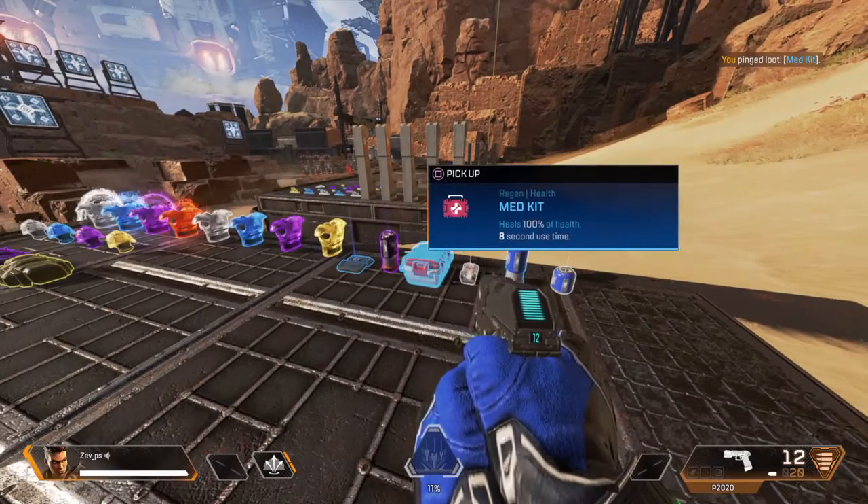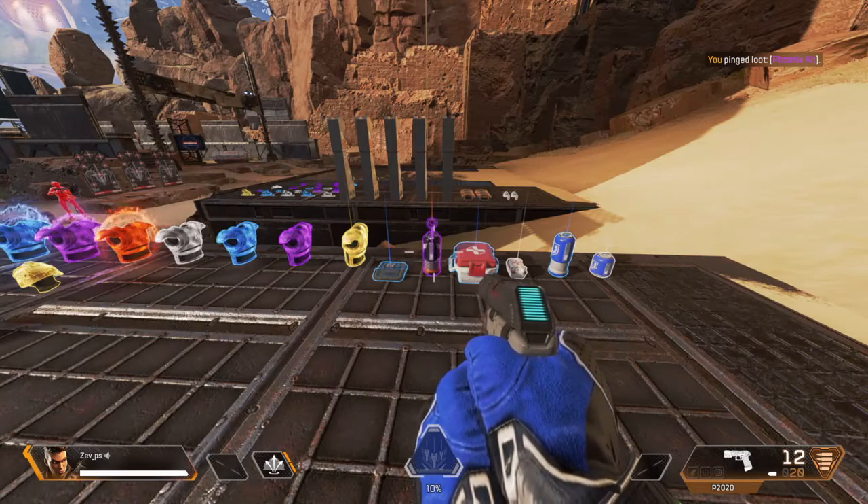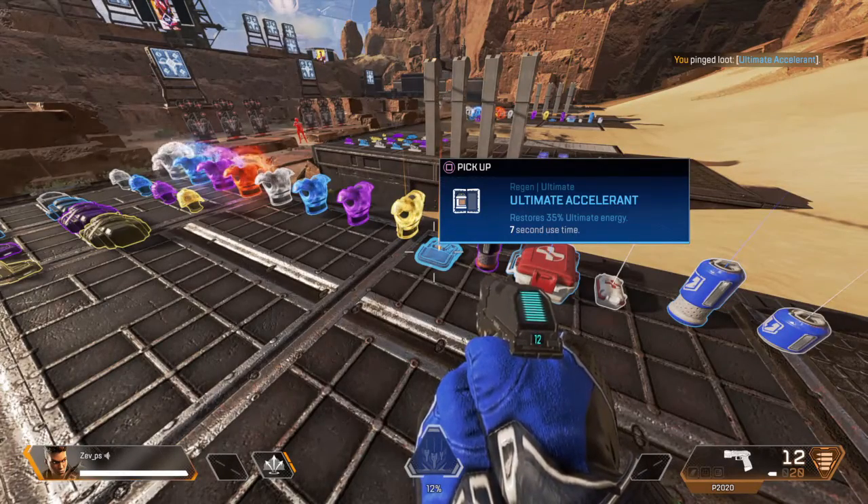Med kit here. Slow to use, but they work the best. Phoenix kit here. Patches you up good — shield and health. Ultimate accelerant here. Get the job done faster.